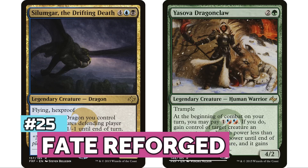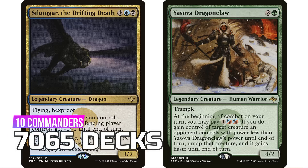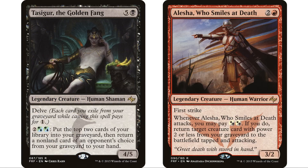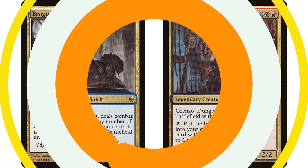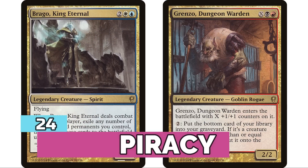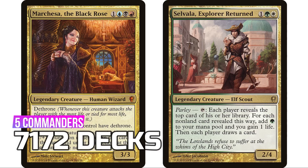I'm actually a little surprised Guilds of Ravnica isn't higher — the multi-colored theme has a lot of really interesting commanders. At 25, Fate Reforged has 10 legendary creatures for 7,065 decks, including the cycle of creatures like Tasigur and Alesha, who are essentially mono-colored but have hybrid pips making them three-color commanders.